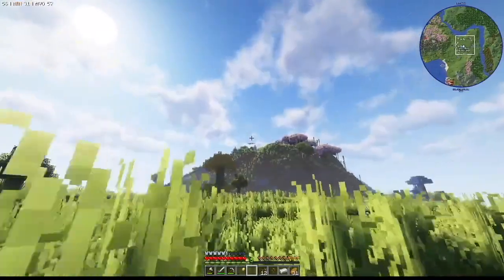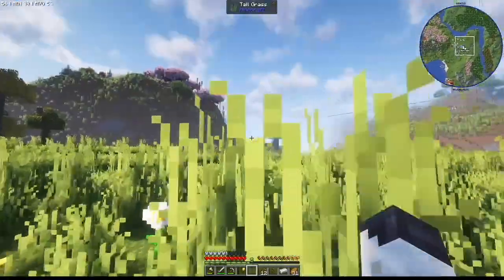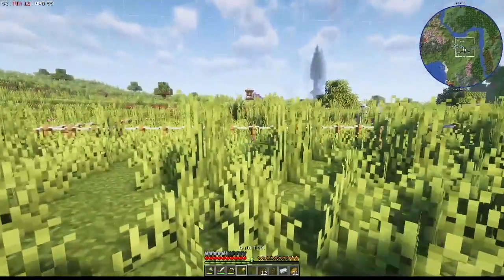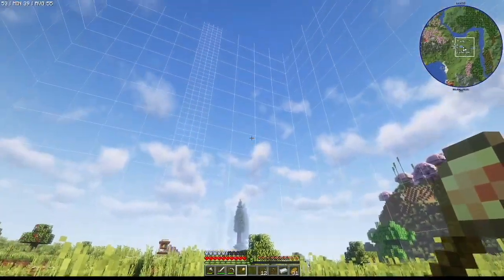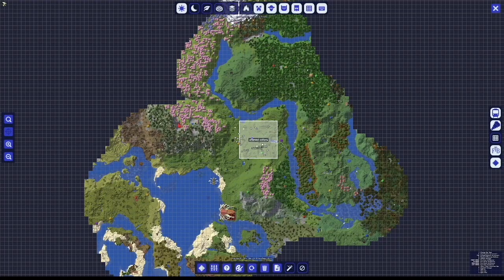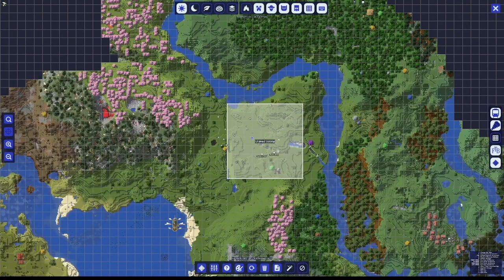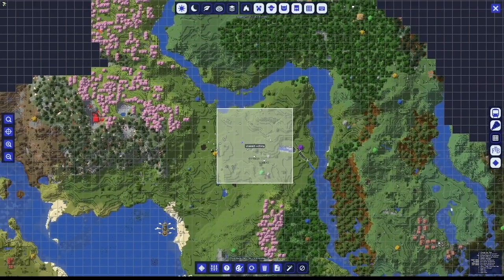With the town hall built — there's so much tall grass, I feel like I'm in a horror movie — we can take a look with the build tool and see our range. This is our entire build area. Up next we're going to want to build the builder's hut. The only building that can be built without any builders is the builder's hut — they have to build it themselves, as stated in the FAQ.